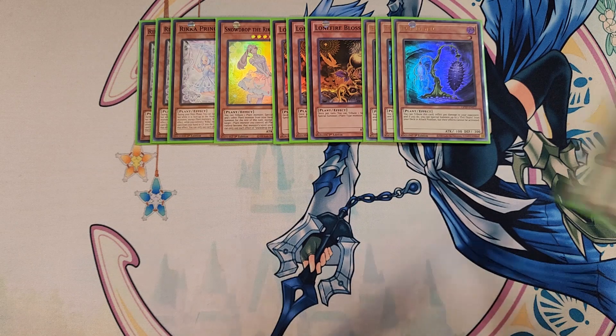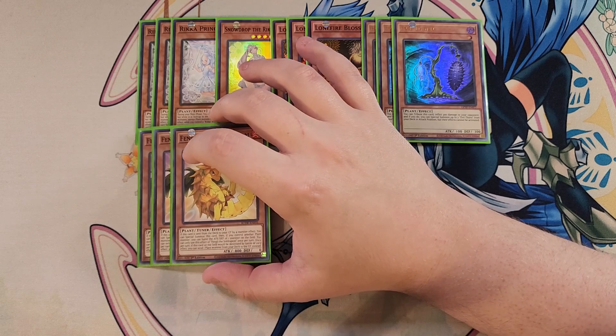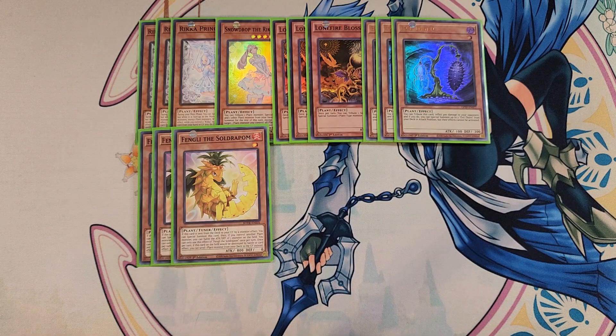We then play three copies of Fangly. Fangly is a really awesome three-of basically made for Sylvans. If this card is sent from the deck to the graveyard by a monster effect, you can special summon it, and if you control another plant-type monster you can halve the attack and defense of one monster on the field. You can only use this effect once per turn, but also once per turn if this card would be destroyed by battle or card effect, you can send a plant monster from your deck to the graveyard instead — getting exactly the plant monster you need when you need it.